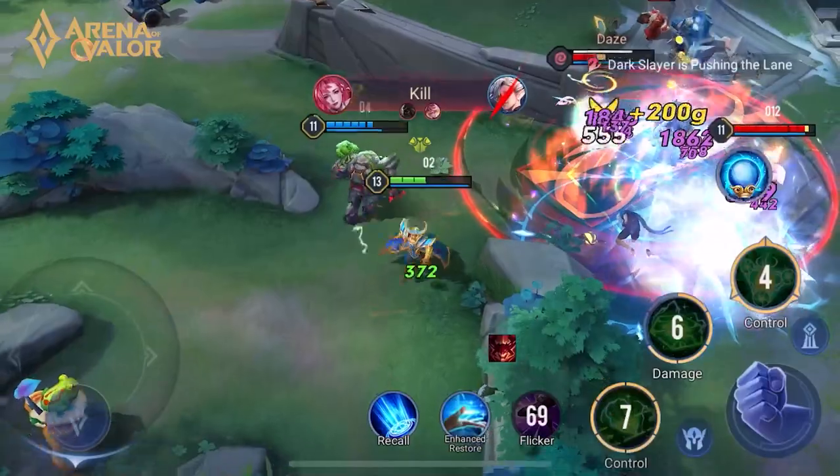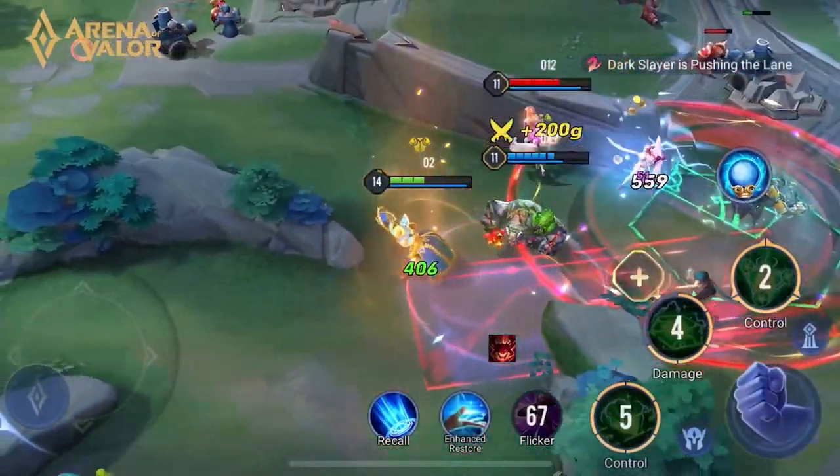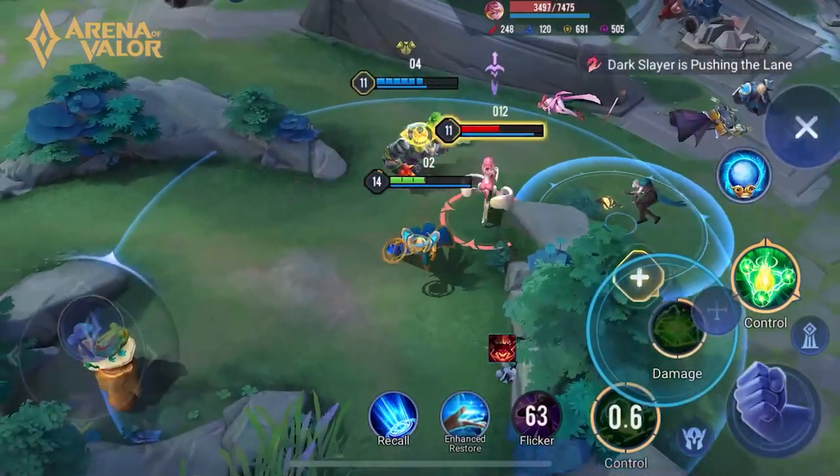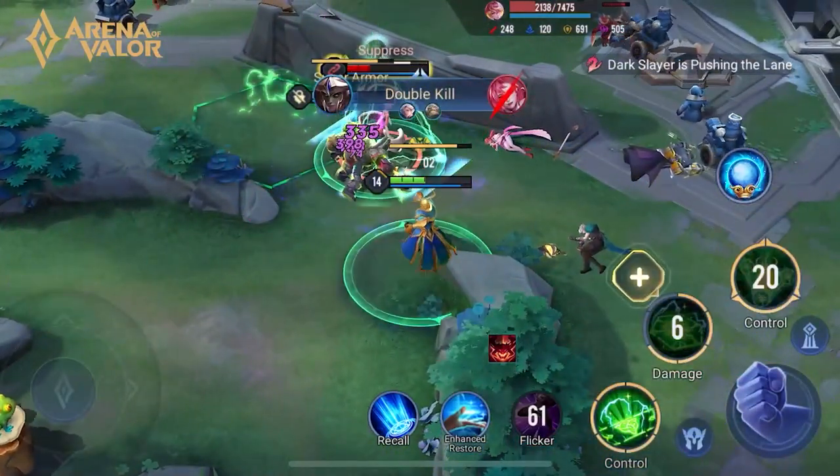The key skill for Alistair to deal damage is his Skill 2. Therefore, before you use Skill 3, you should predict your enemies' steps and unleash Skill 2 in advance to maximize your damage.